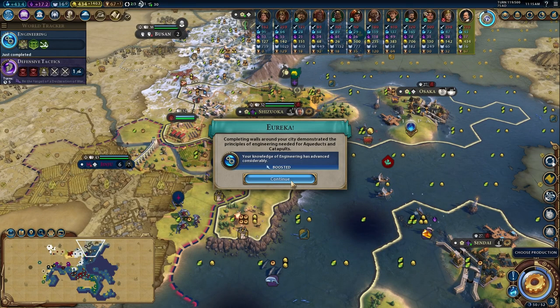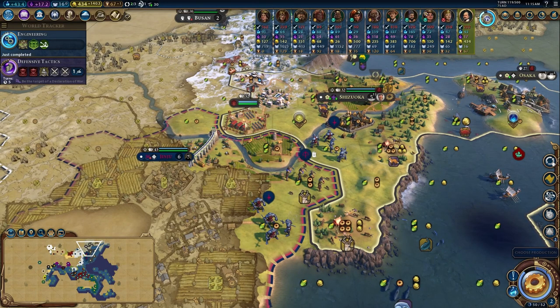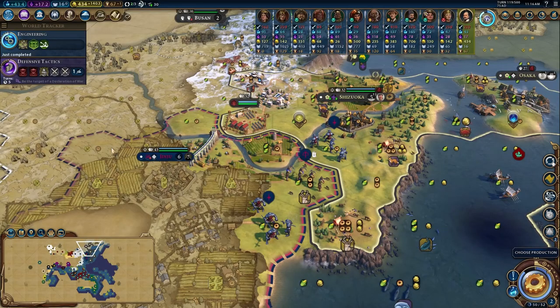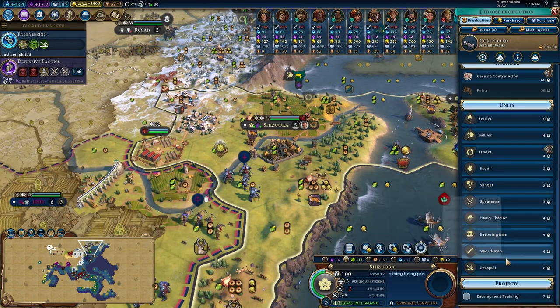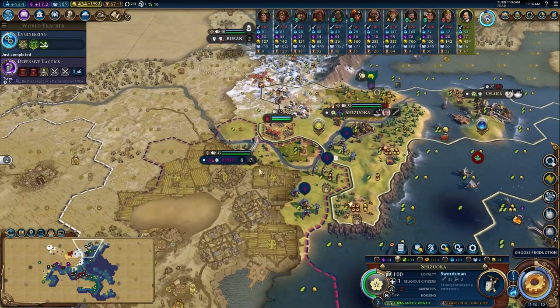Finally got our builder down here to repair this stuff - a mountain explosion - and engineering is complete. With the completion of the walls, I'm glad I have these right now. Look at all these Koreans just hanging out on my border. They did denounce me; they're not at war with anyone else, so who knows, I could be a target. They don't have that much military strength - like 250 - I'm not super scared, especially because the next thing I'm building is a ground army for exactly that.